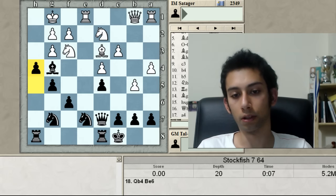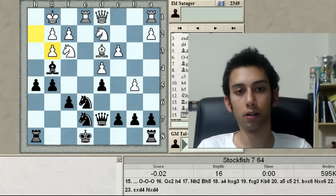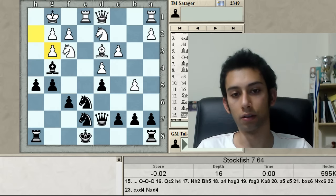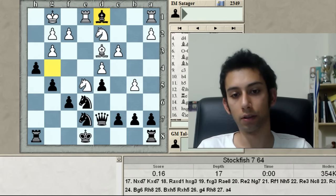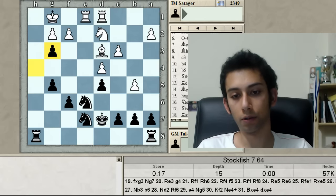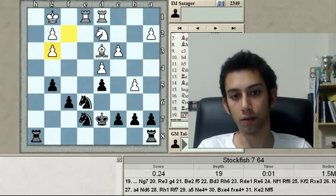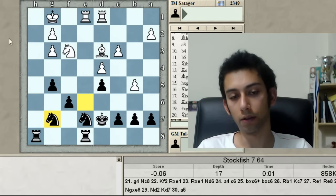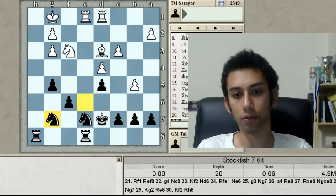The computer likes white but it feels really bad for him. Suddenly it's equal again — a very interesting, complicated position. G5 — I missed it and he spotted it immediately. This is more or less equal; hg is probably not the most precise. Knight g7 was the right plan. I thought he should play g4 to limit this knight, and then I want to maneuver the knight to d6.